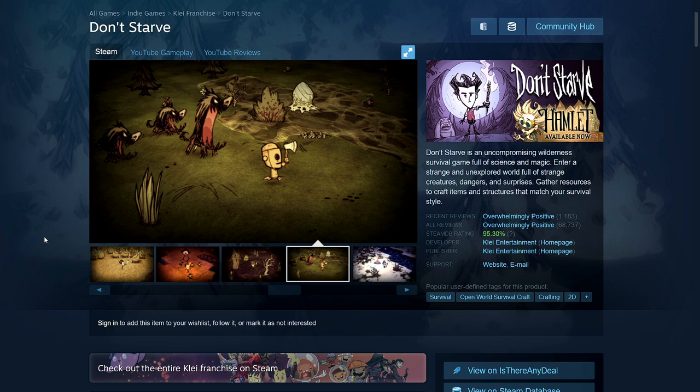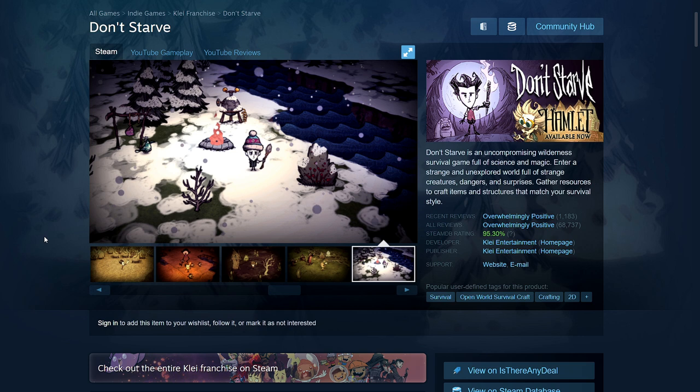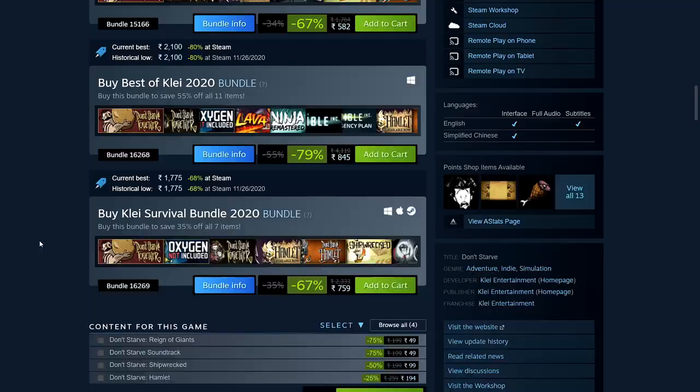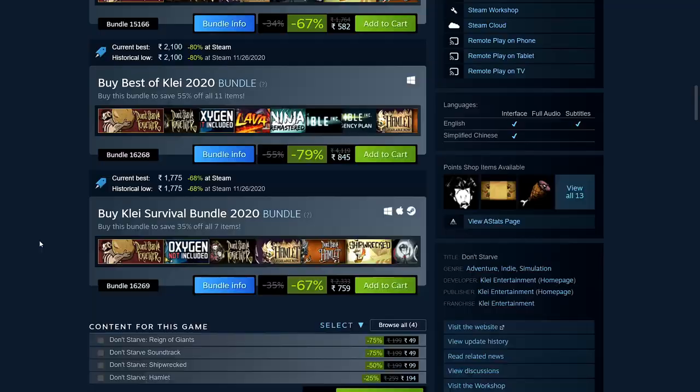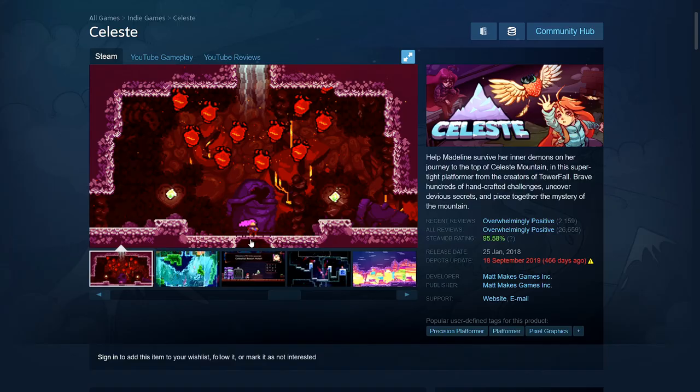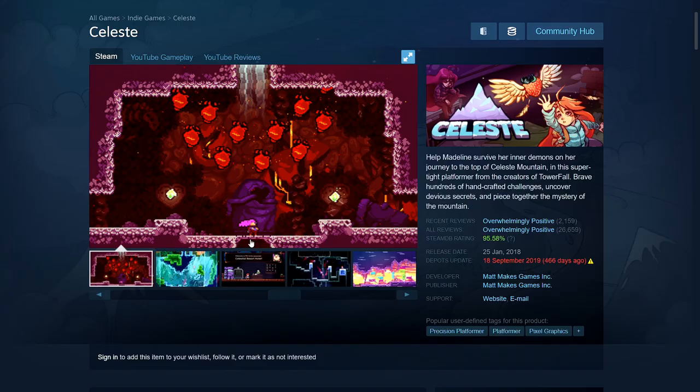Next is Don't Starve. I've been mentioning Don't Starve Together in co-op categories, but this is the single-player survival game. It has a good art style — not pixel art — and overwhelmingly positive reviews. It's 75% off: 87 rupees, $2.49, £1.79, €2.04, $3.62 Australian, $2.87 Canadian. System requirements: 1GB RAM, 500MB hard disk space.